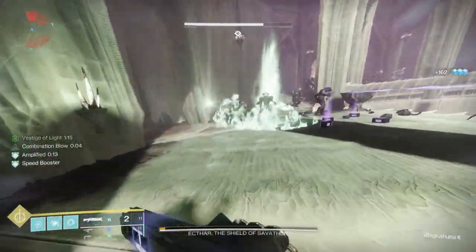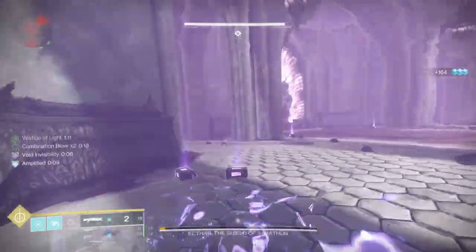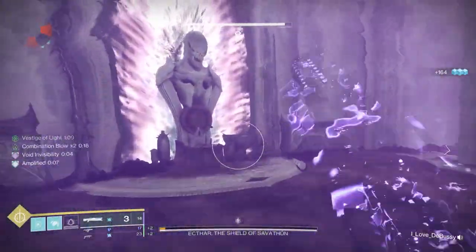After a series of jumping and maneuvering through the dungeon, you'll run into the next encounter — the second encounter in this dungeon: Ektar the Shield of Savathun.